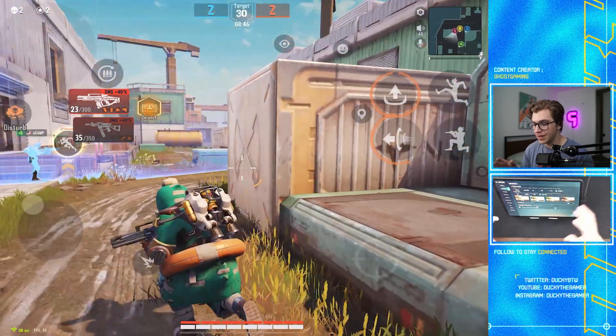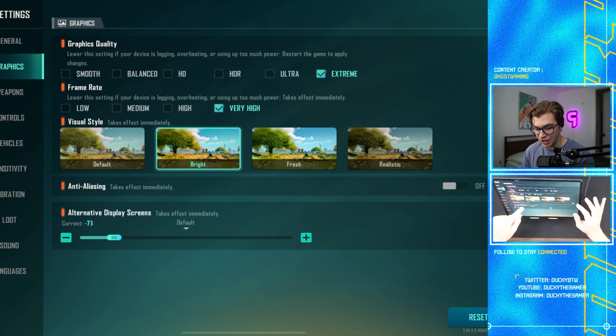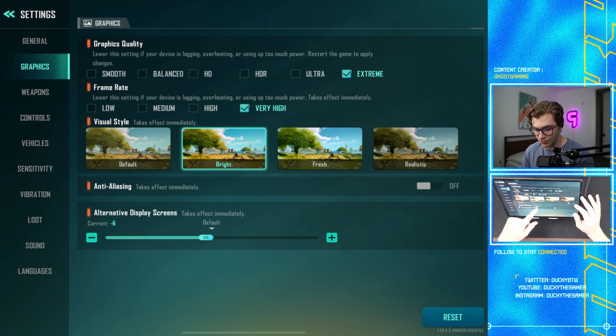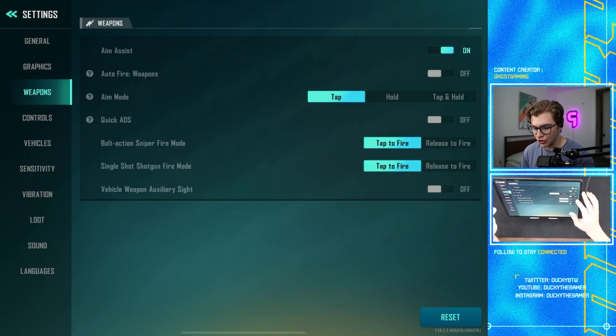For visual style, this is personal preference, but I think Bright or Fresh makes the game look a little more vibrant and fun. For anti-aliasing, you want this turned off — do not turn it on. It'll make your game lag, cause your device to overheat faster, and it really doesn't make the game look much better. For the alternative display screen, just keep this at zero — it just changes how your menu looks, and zero should be fine for most devices.